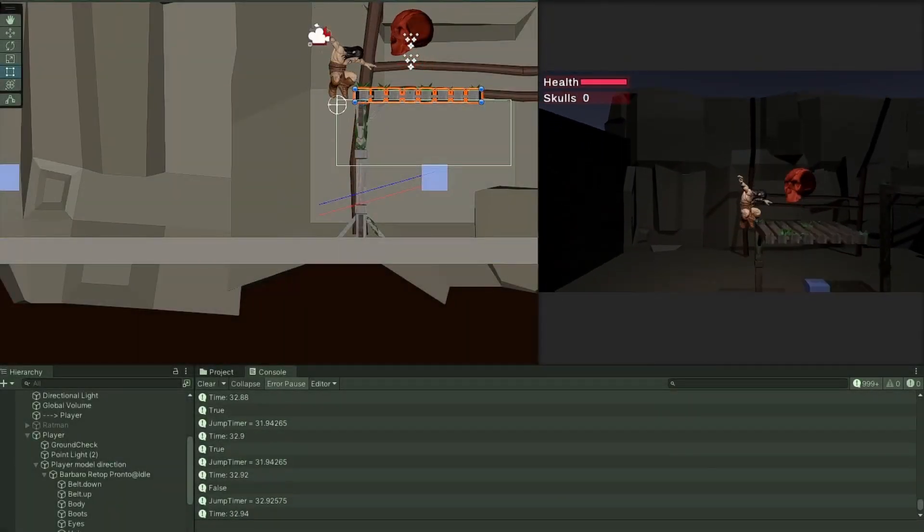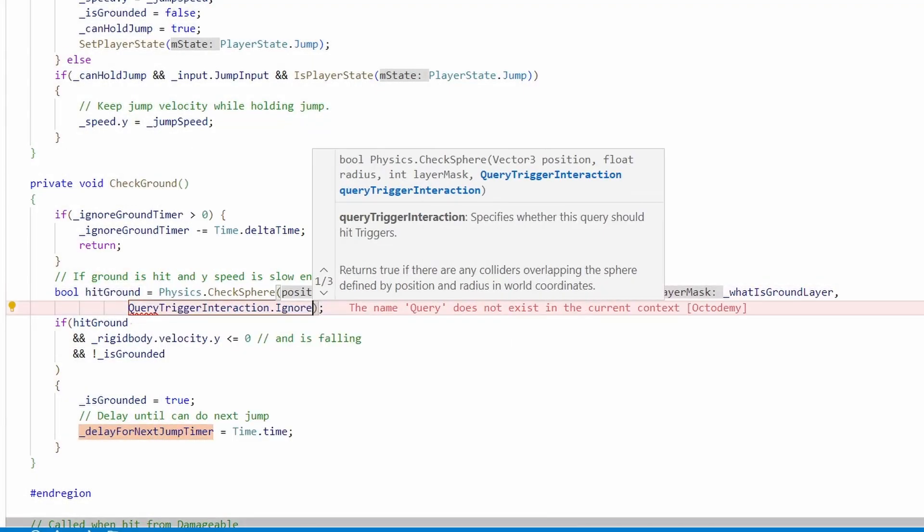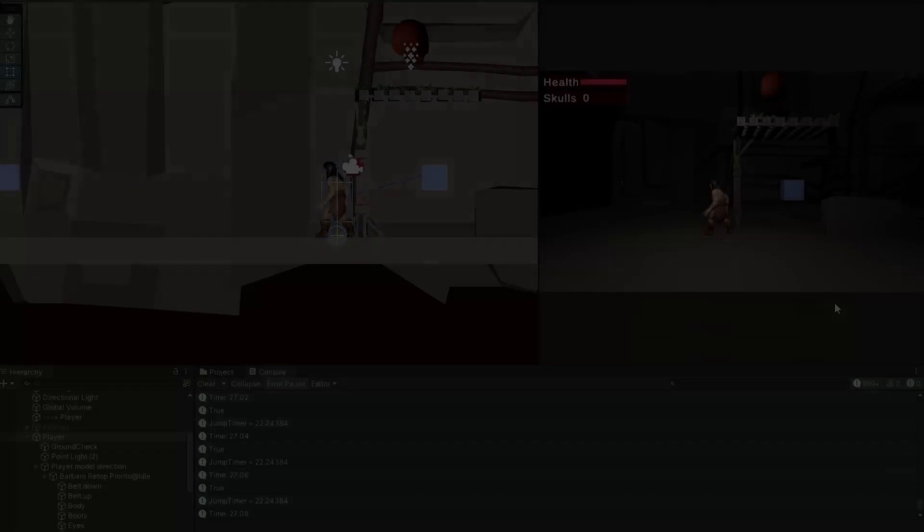I also found a bug with the ground checking code while testing this. Turns out you have to explicitly tell SphereCast to not check for triggers. Now that's fixed.